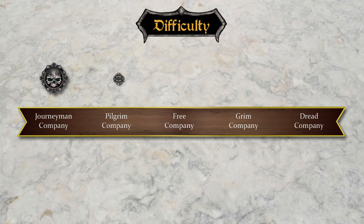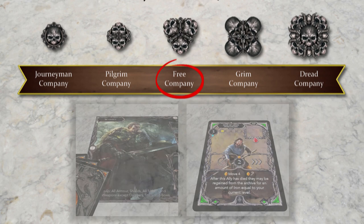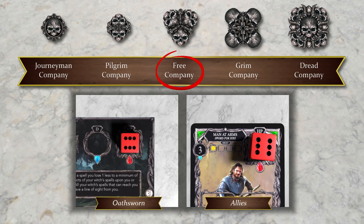You can also adjust the difficulty level of the game. The standard difficulty is called free company, and involves setting the hit point dice to their maximum on both Oathsworn and allies. Other difficulty levels can affect hit point dice, defense values, rewards, and scoring, so you'll need to refer to the rulebook. Fortunately, you can adjust the difficulty if you need to before the start of each chapter.